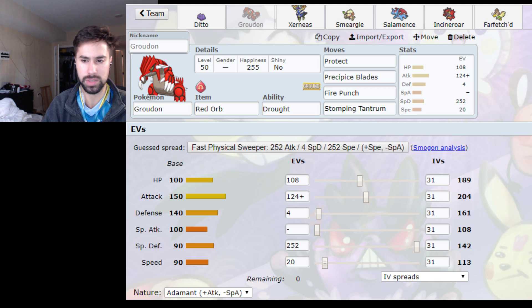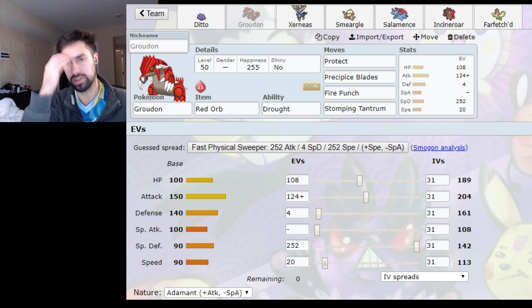I really like this Groudon. The spread lives opposing Groudon's Earth Power, then I put some Speed investment and the rest into Attack. Pretty straightforward — Fire Punch, Precipice Blades, standard on a Physical Groudon, and then Stomping Tantrum.